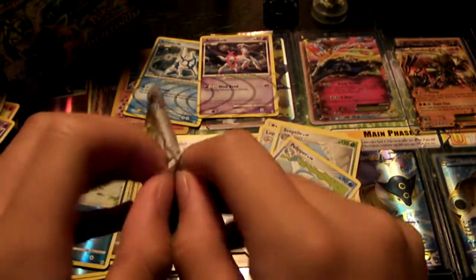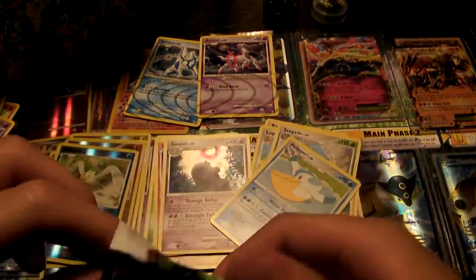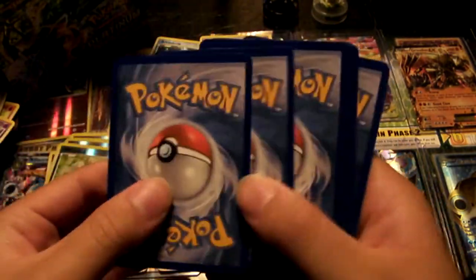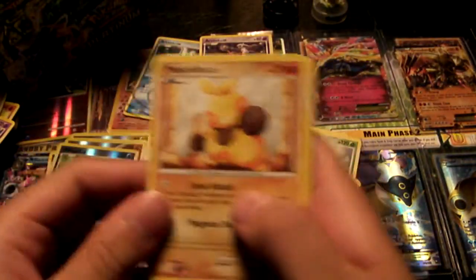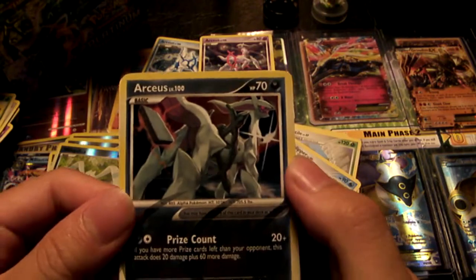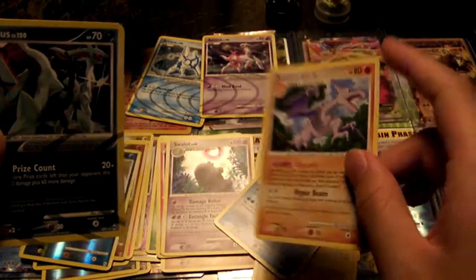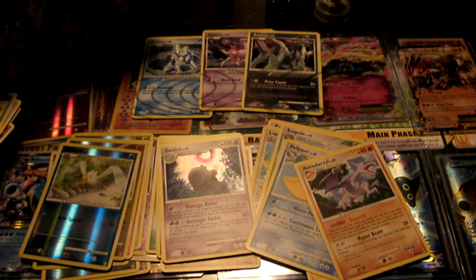Last pack out of the three-part series. Let's see if we can pull an Arceus or a Level X out of this one. Makuhita, Tangela, Banette, Electric, Pikachu, Ponyta, Grovyle, Trainer — we got a Dragon-type Arceus, very nice! And what we get is an Aerodactyl Rare, very very nice. We got the Steel type. So in the first part, we got three Arceus cards. Stay tuned for the next parts of the Platinum Arceus Booster Box opening.